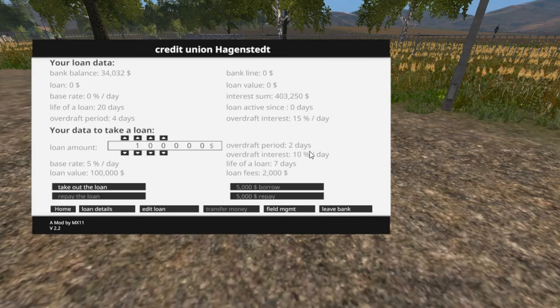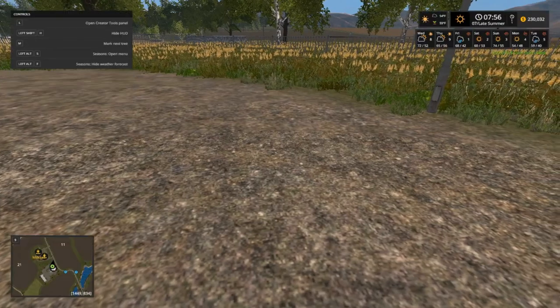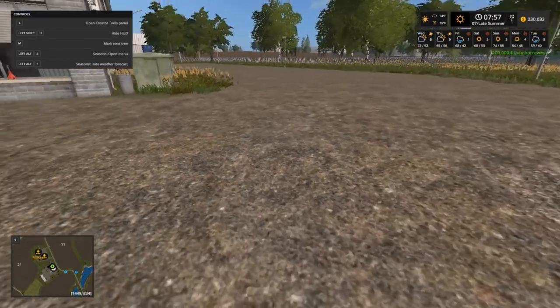Over that period, two days — life of the loan is seven days. I hate to do this folks, but I'm going to go $200,000. If we're going to go in debt, we might as well go in debt, right? Take out the loan. All right, we got $200,000 plus what we had. Let's leave this bank. We now have $230,000 folks.